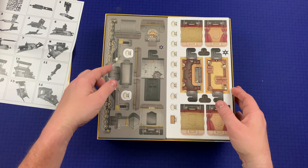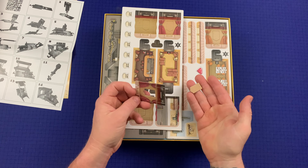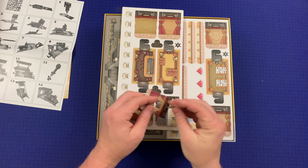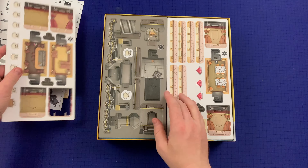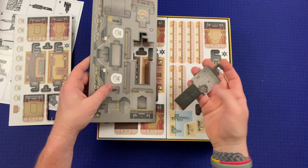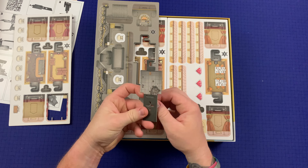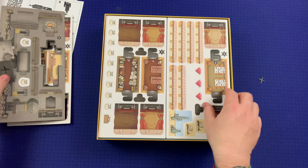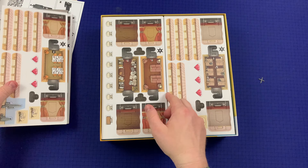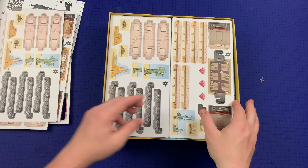We've got the punch-outs for the train. In a game like this where you're building a structure, you want to punch cleanly. Let's try this one as well — just punches right out. We've got quite a few punch boards here.